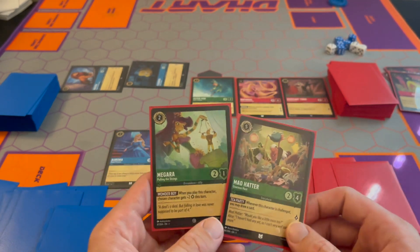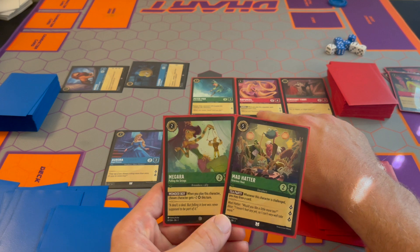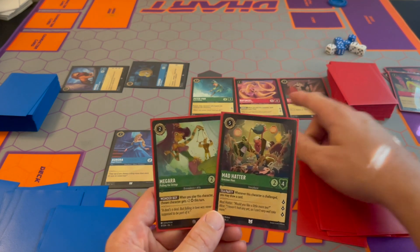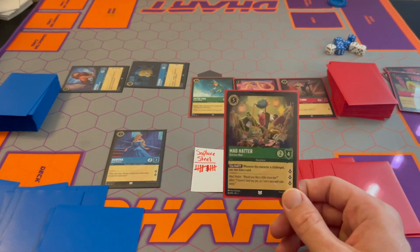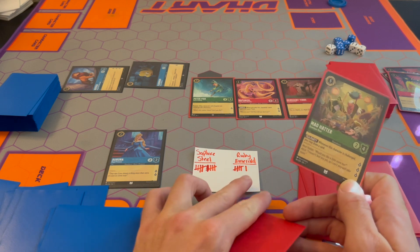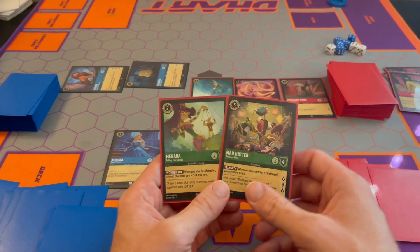Rapunzel could take out Mufasa, and then I could play Mad Hatter and replace that ink. We have to do something to catch up. This has four lore right here. If I play Mad Hatter, next turn I'll get four, then seventeen — so I won't be able to catch up just doing lore. I think I have to knock out Mufasa. We are going to do that.